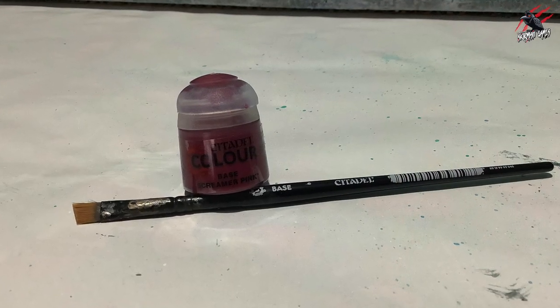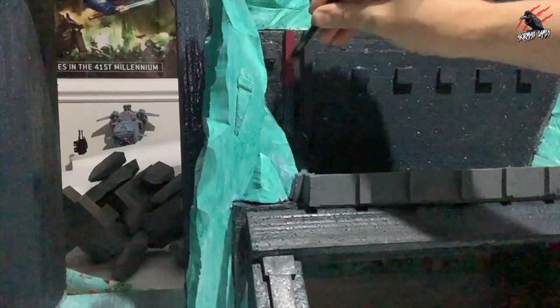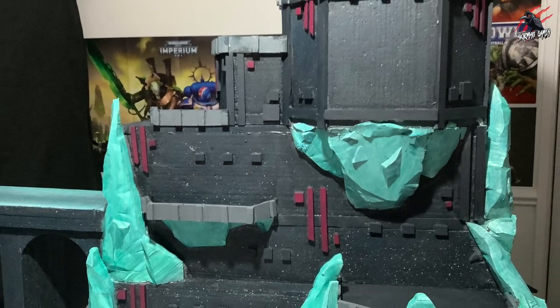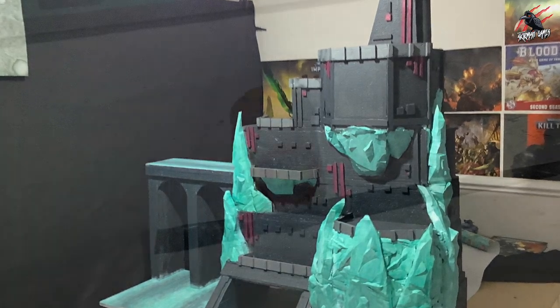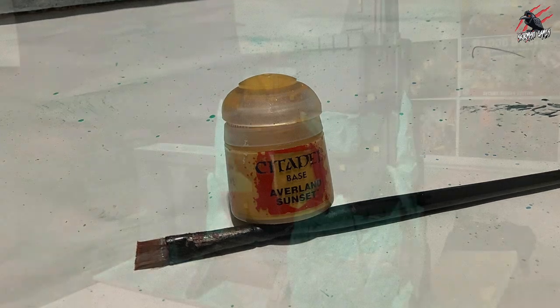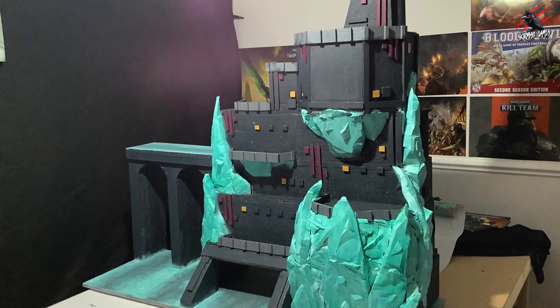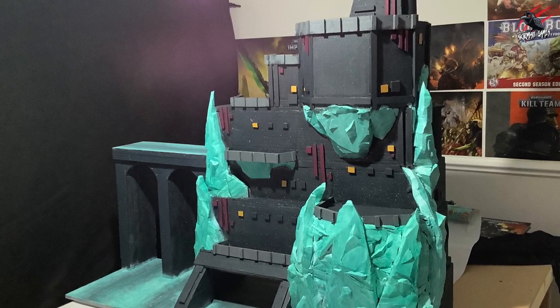I wanted to add some colour variety, so I took some Screamer Pink base paint and painted straight lines going down the different wall sections, just to break up the grey. Then I picked out a few little spots with Averland Sunset to give some extra colour. This is going to be a temporary thing — I can imagine taking all those shapes off and adding more detail to them later, but this definitely works for now.